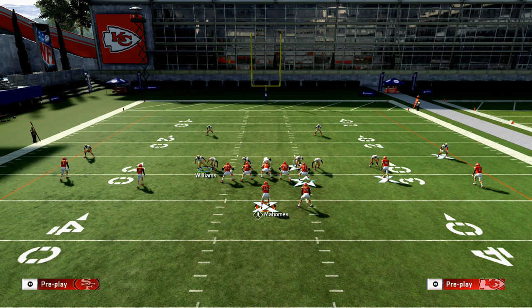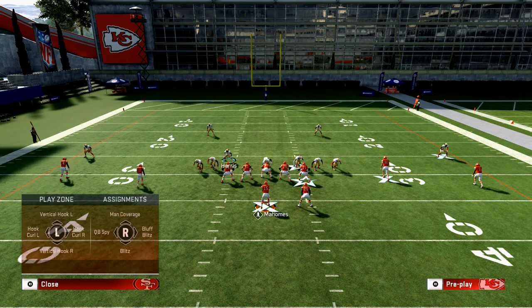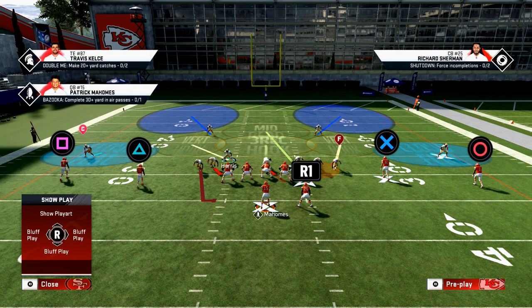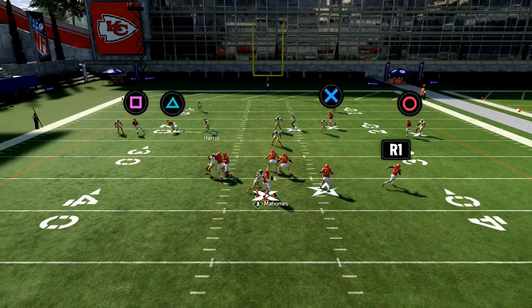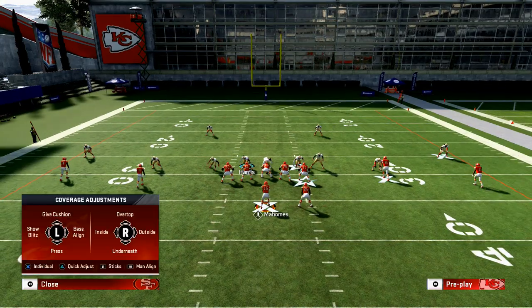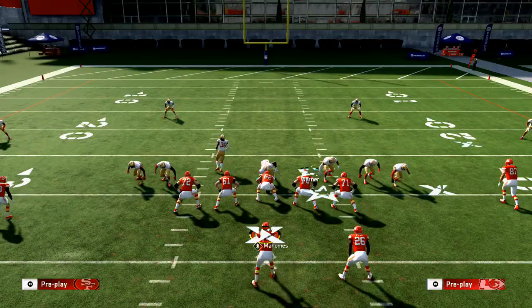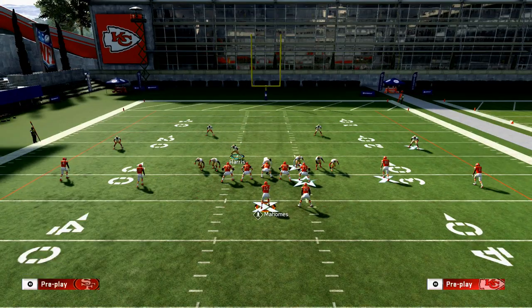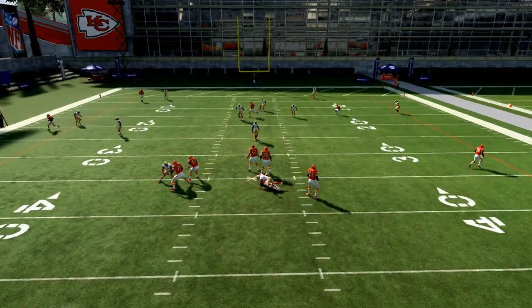You can run this blitz both ways — I'll show that in tomorrow's video — and you can also send six. For a more passive pressure option: bluff blitz the nose tackle, take the linebacker on the right side who's blitzing and put him in a QB spy, and always put Fred Warner into a deep blue. You're sending two people. Take Harris and move him right over the sky, and there's the pressure off the left edge. Your opponent will have to slide protect or use their running back, which opens up your other blitzes.